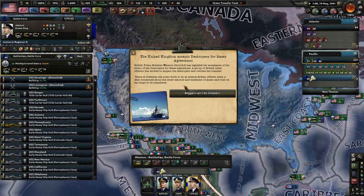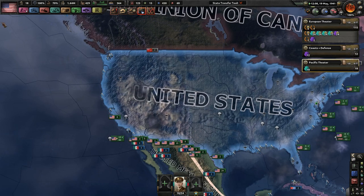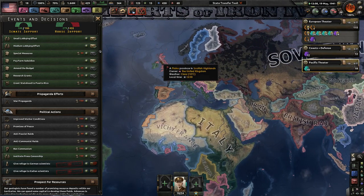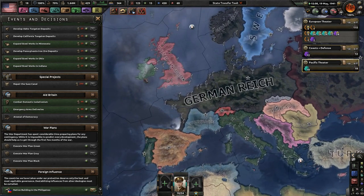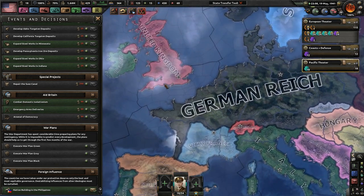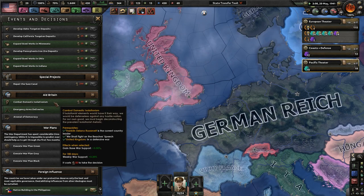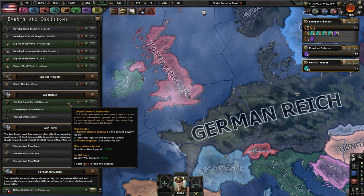I should have done this earlier, but whatever. The UK accepts the Destroyer for Bases Agreement. British Prime Minister Winston Churchill has signaled acceptance of the terms. A group of British naval officers arrived to inspect the destroyers and oversee the transfer. Several British officers seem a little concerned about the sheer amount and thickness of guano and rust on the ships to be transferred. Well, beggars can't be choosers. I decided to go into the UK's focus tree to make sure they choose their speeches — their finest hour and we will fight on the beaches speeches by Winston Churchill — which were historically done in 1940. It's May 1941 and the UK hadn't selected these events, so I gave them political power to do it. Now we can combat domestic isolationism as well as emergency arms deliveries, because we're going to be in a war before very long.